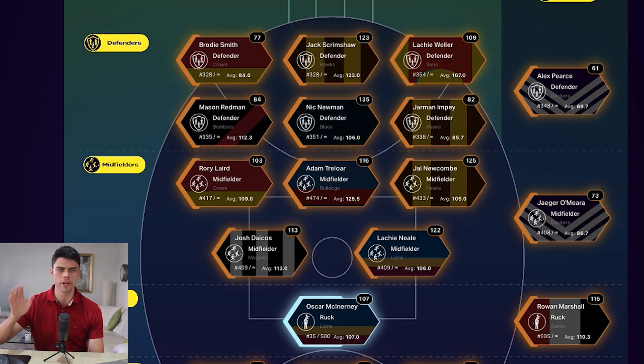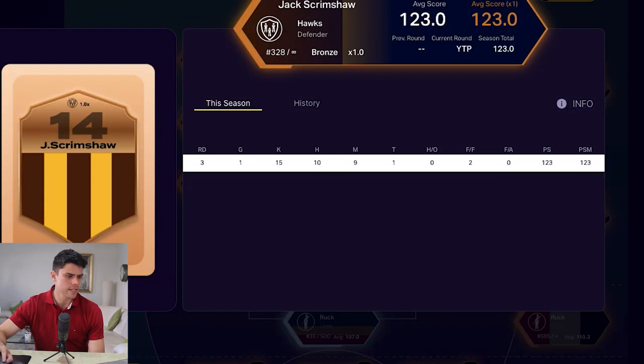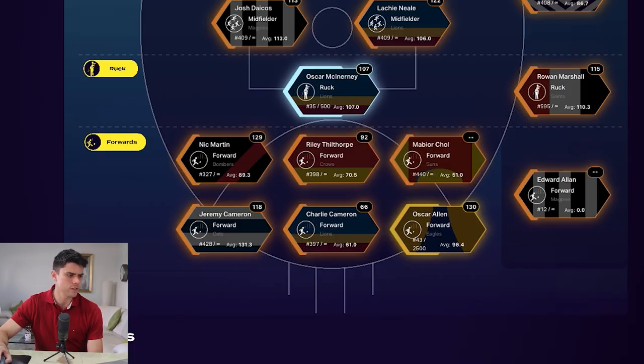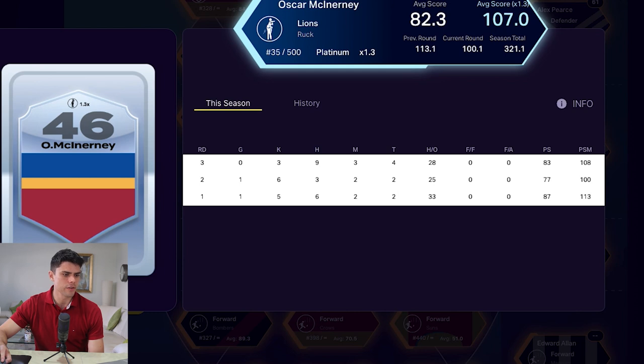Scrimshaw is already part of my squad, so I can make that swap. He played in round three and scored 123 points. He's only a bronze player, which means I get his score at 1.0 times. If you get silver or platinum, it's 1.3 times their score. For instance, Oscar McInerney is my one platinum player — he scored 108, 100, and 113. His average score is 82.3, but because I have him at platinum status, he's effectively getting 107. That's fantastic.